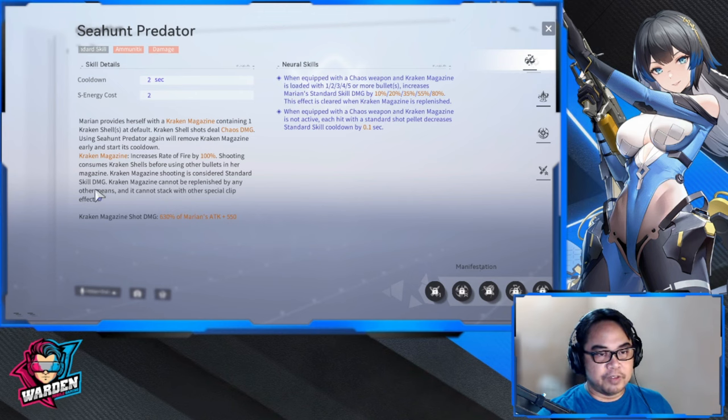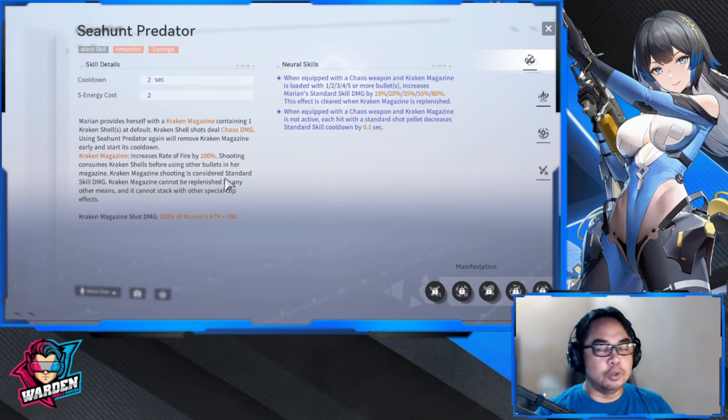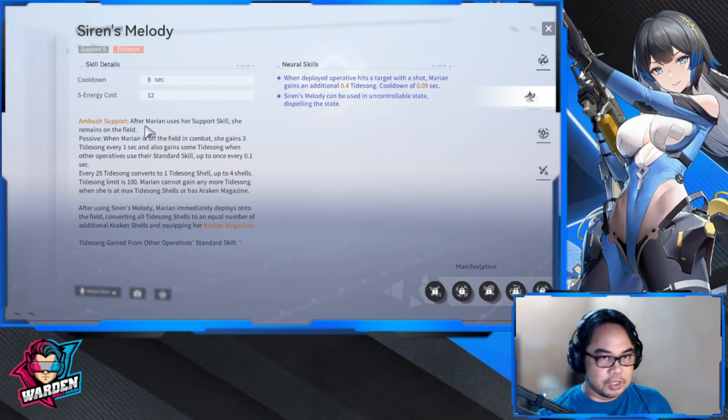Kraken Magazine cannot be replenished by any other means and cannot stack with other special clip effects. The Kraken Magazine shot is modified by your attack stat. The skill cycle is: reload with the Kraken Magazine, shoot those shells, then continue with your standard magazine until the cooldown finishes, then reload the Kraken Magazine again.